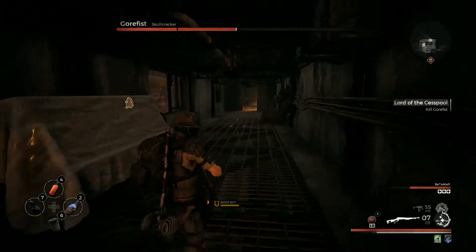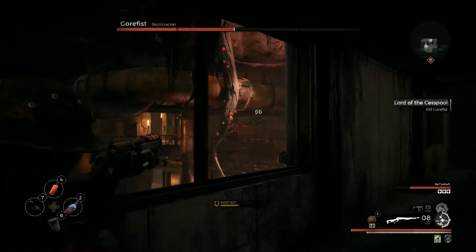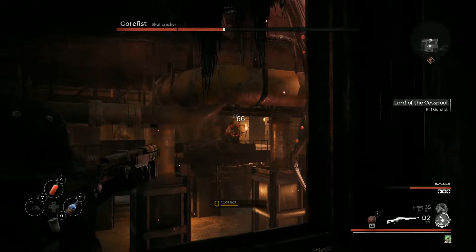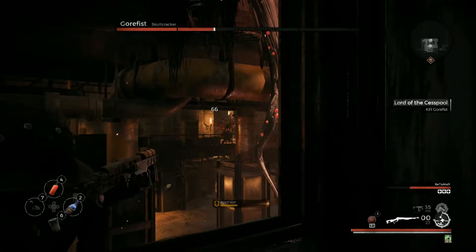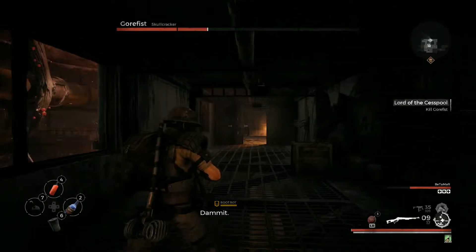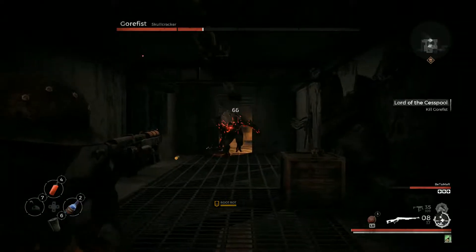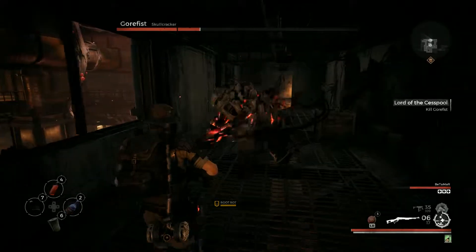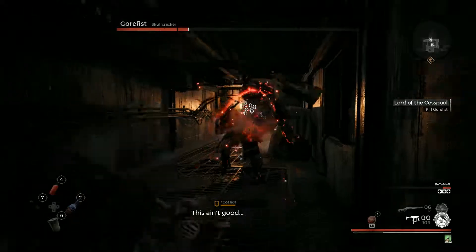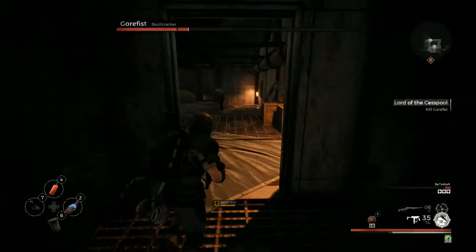During the fight, you will see him start to glow red — this means he's turning into his rage mode. During this mode he'll charge towards you faster than usual and do more damage. Keep an eye out for it, make sure you dodge the attacks and keep your distance. He'll catch you quicker, so as you're running away just keep an eye out behind you so you get a well-timed dodge.